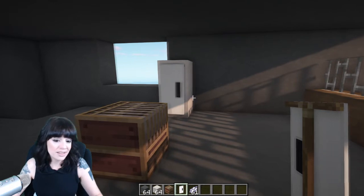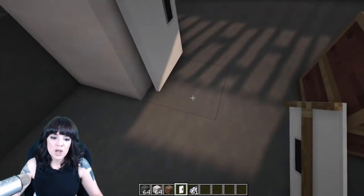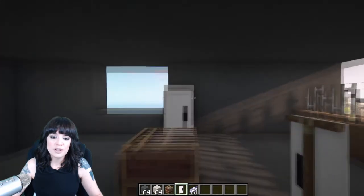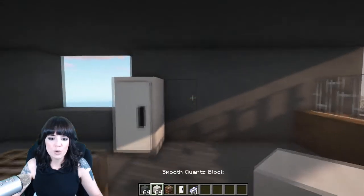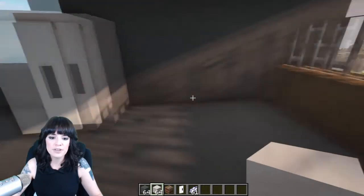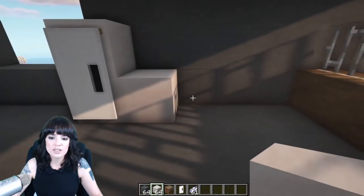I think that looks a thousand times nicer than the iron door for a kitchen. And then you don't have to worry about it sticking out too much over this block, or opening and closing it and that sort of thing. I just like that. So this is a more modern kitchen, of course. Let's give it a nice modern countertop. We want to put a stove and a sink in here.